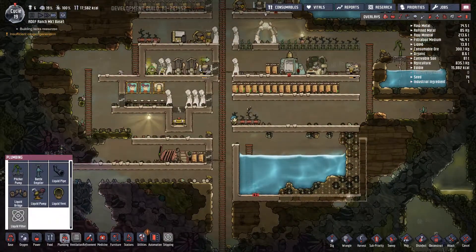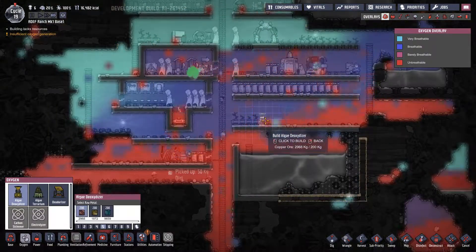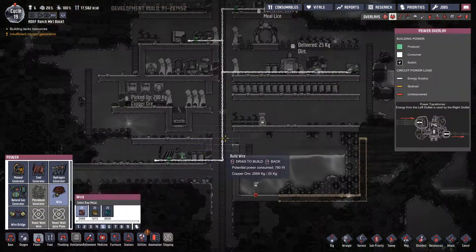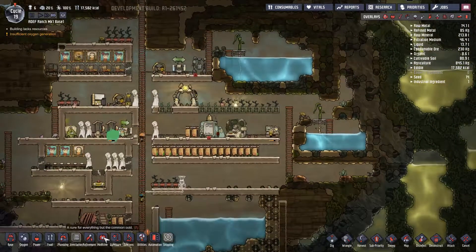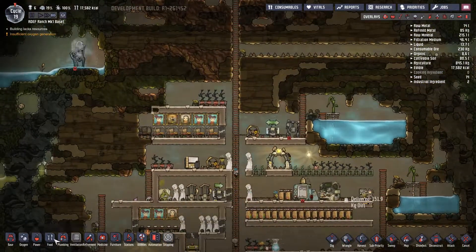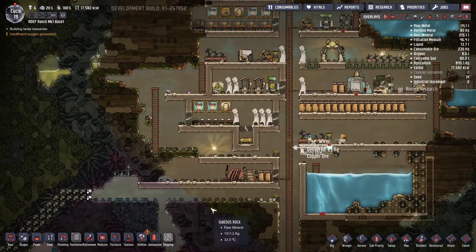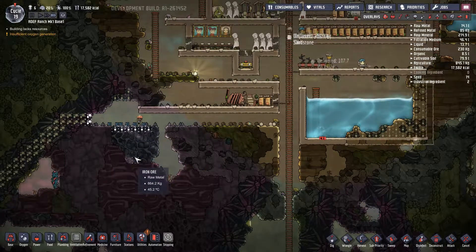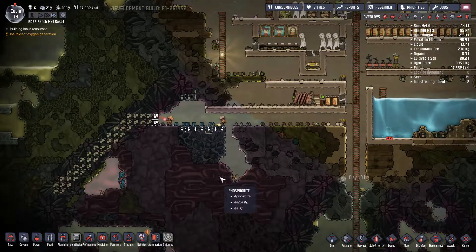I want duplicants to be able to dig but have it as a very low priority. I want them all to be able to dig because it will prevent them from getting themselves killed as often. I won't stop them killing themselves because duplicants are really good at killing themselves. Let's put that wire in. Food is still going up which is great.